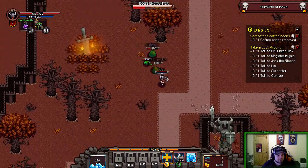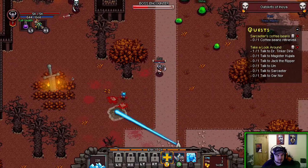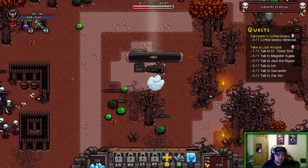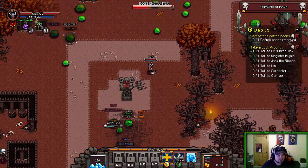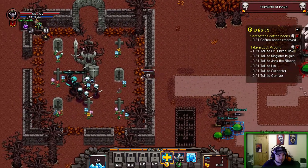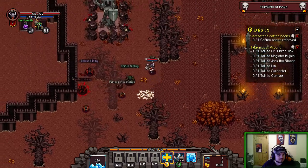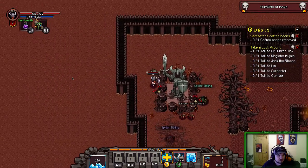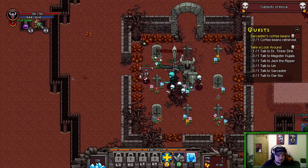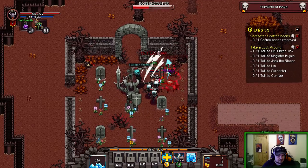We've got an orange slime champion. Champion of the slimes has gone down. Let's see if we can find a dungeon here. And like Zelda, you can go chop through the ferns and find gold and stuff. Pretty cool.